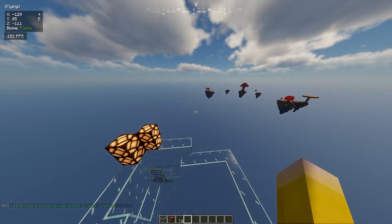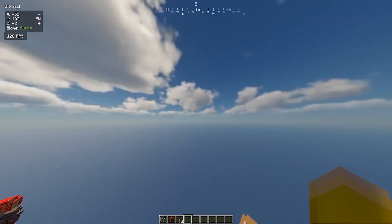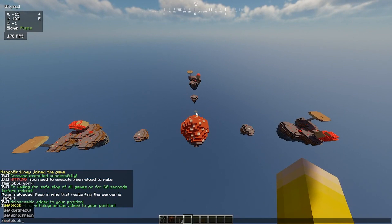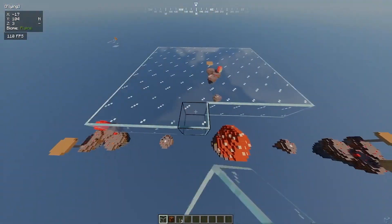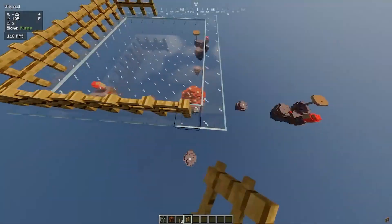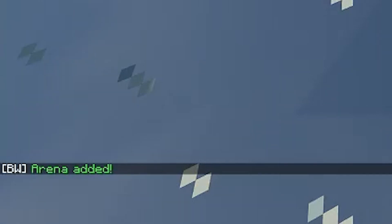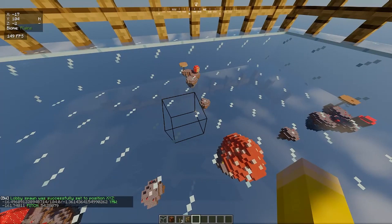Now let's get to the arena. Once the player joins or clicks the join button or whatever we set up, they're going to have to be teleported to a waiting area, so let's make that first. Before we can make a lobby and do anything like that, we're going to have to set up the arena. We're going to do BW admin — let's call this mushroom — and add it. So now we've got the arena added. Now we're going to do BW admin mushroom lobby, and we've got the lobby spawn right here.